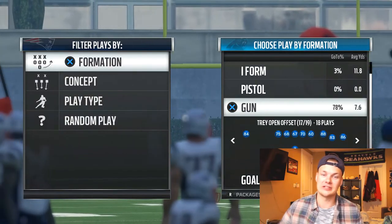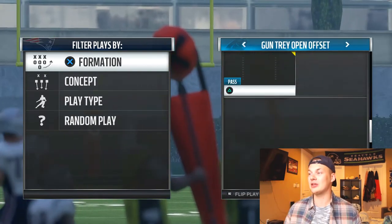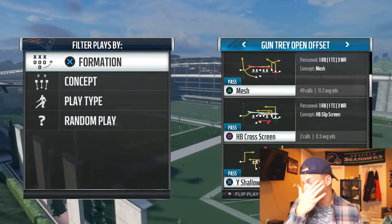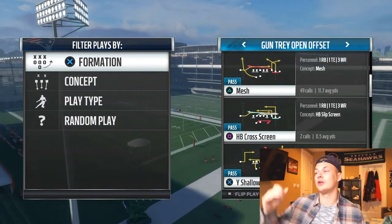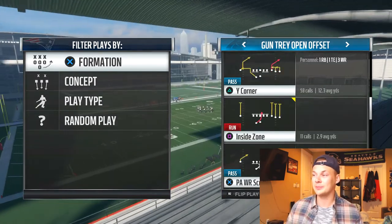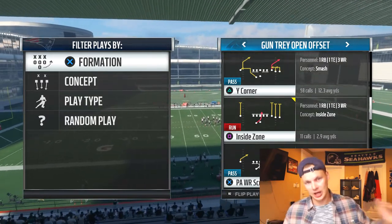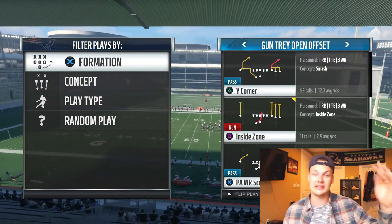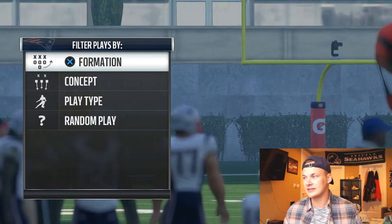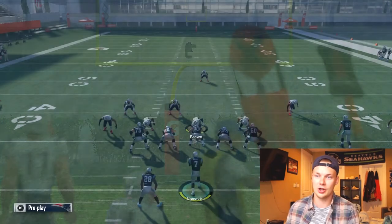Alright guys, back in Trey Open Offset, I'm going to bring the next play in this series. Absolutely loving this playbook right now. The last video we went over Mesh — from the trip side you had a post going over the middle with two drags underneath. The next play we're going over is Wide Corner, a similar play, but now we have a Z route, a post coming from the single side receiver, two drags underneath, and a clear out.